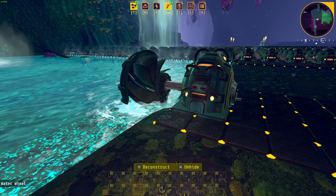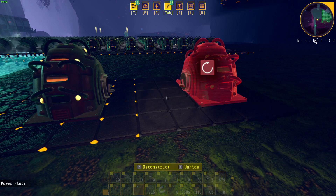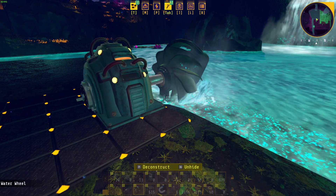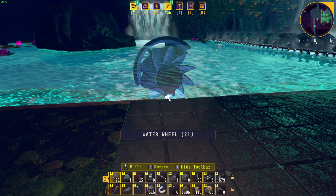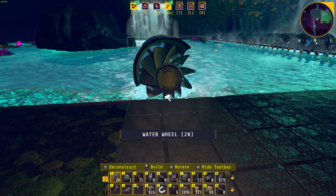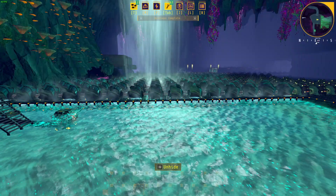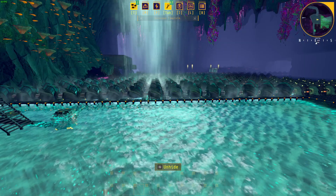Waterwheels automate the process of turning cranks. It can be a bit annoying having to turn cranks manually every five minutes or so, which makes waterwheels incredibly handy to have. To make use of a waterwheel, simply build one and place it in any body of water. The water does not have to be moving at all — as long as the game lets you place the waterwheel there, it will turn cranks. Having a wide stretch of water will be convenient because you can fit many waterwheels in a row.